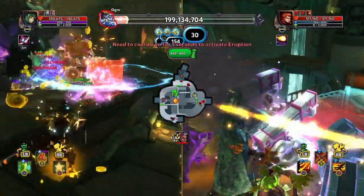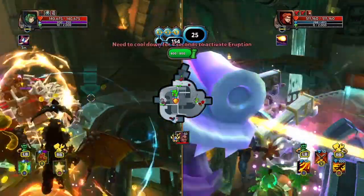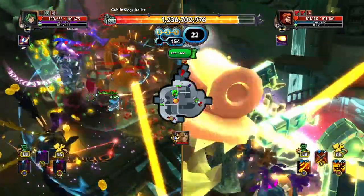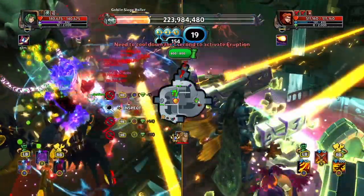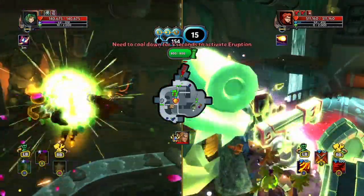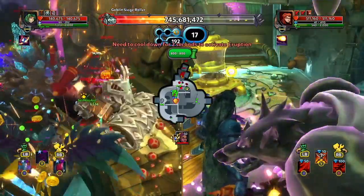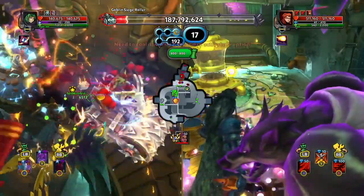Hey everyone, in today's video I'll be going over my AP Dryad that I use to kill Goblin Siege Rollers. The main reason I personally use the AP Dryad as my Siege Roller killer is because of her ability to fly in the air and cast her abilities to deal damage to them without having to worry about the Siege Roller or other enemies nearby targeting my character in the process.